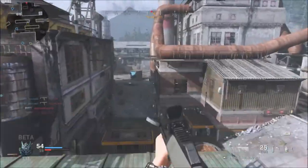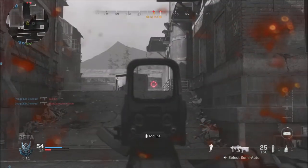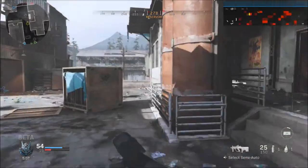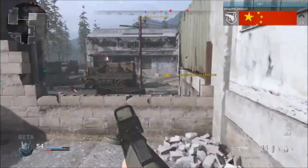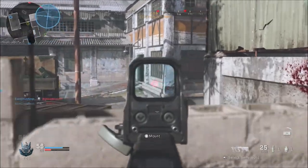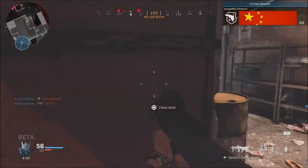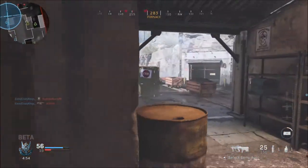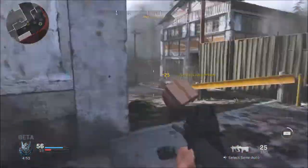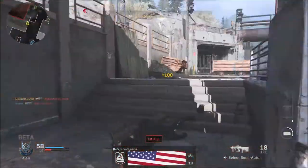I do think scorestreaks help with camping. You're never going to completely eliminate camping in any shooter, but in Call of Duty when there are killstreaks it seems to slow the game down. People are more cautious when they're on a longer streak — they're more likely to sit on a head glitch, sit on a window, or lay on the floor waiting for you to come around the corner just to protect their streak.